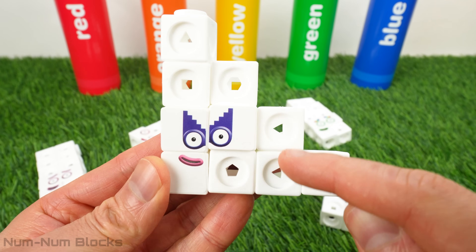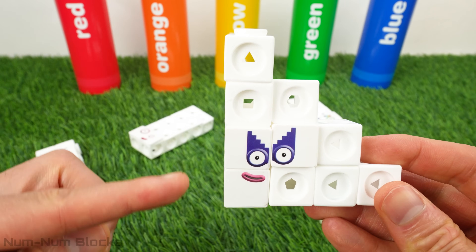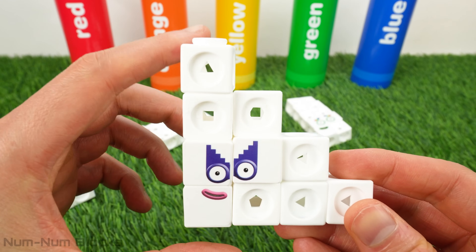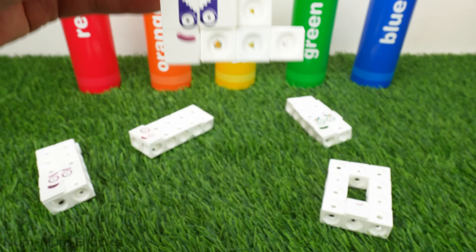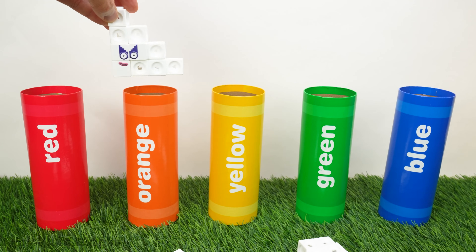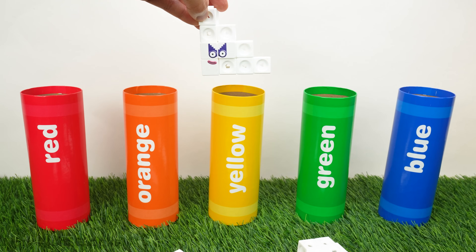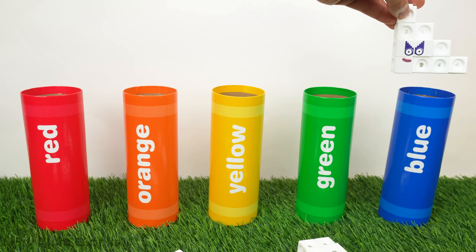One, two, three, four — and the next step would be five. What color is number block five? Red, orange, how about yellow? Green, blue. Yes, five is blue.